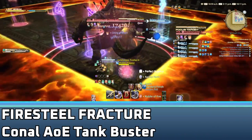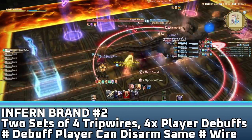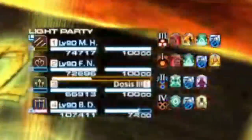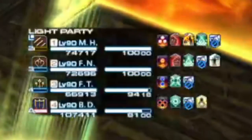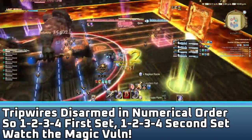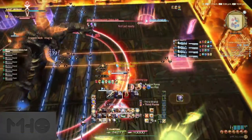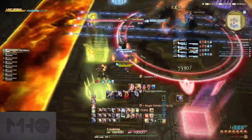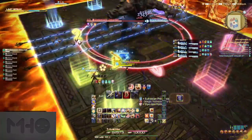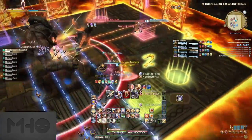Right after this is Firesteel Fracture — a giant conal AoE tank buster, so start dragging the boss towards the middle, face it away, and mitigate. Next is Infern Brand 2. This will summon two sets of four tripwires, each marked from one to four. Each player will also be marked with a number between one and four — the number of your debuff determines which tripwires you are able to safely disarm. However, the tripwires must be disarmed in numerical order from one to four, otherwise the player will be trapped, volned, stunned, and eventually blow up on the raid. At the same time, there will be either a set of three horizontal squares or two vertical squares, which will eventually expand and blast the entire row or column. We'll use these to determine which set of tripwires we're breaking first — if the horizontal AoEs appear first, break the horizontal wires first, and vice versa for vertical.